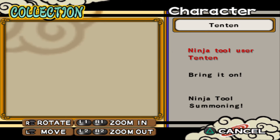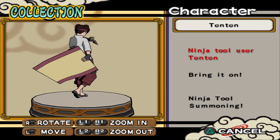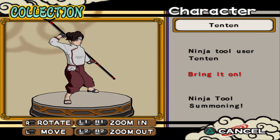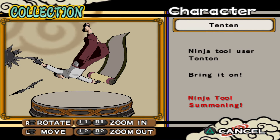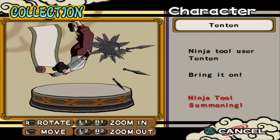TenTen — ninja tool user. 'Bring it on.' Ninja tool summoning. I love this pose — she looks really elegant here.